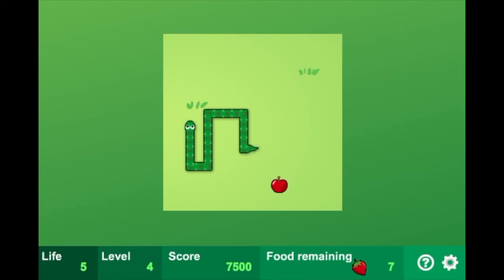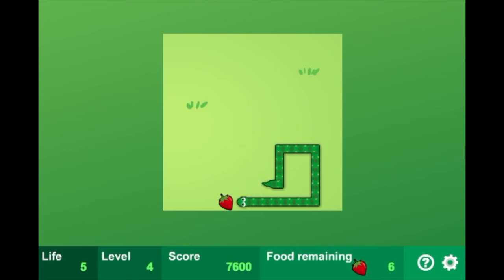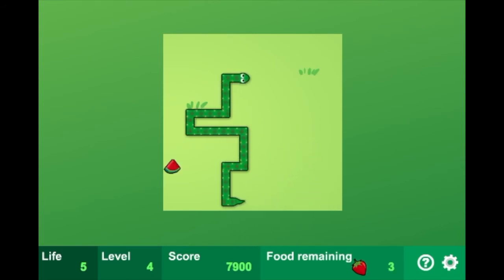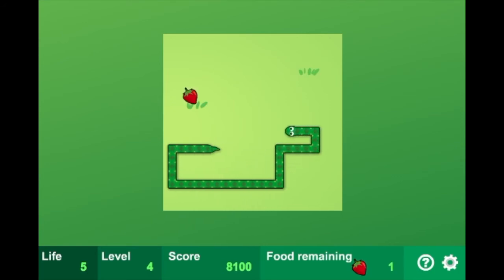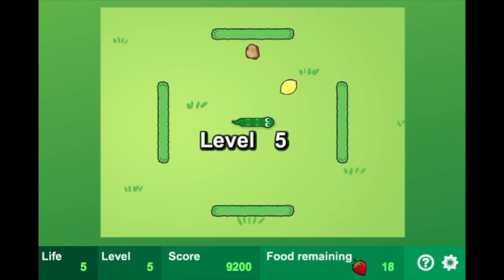Doing well so far. Seven fruit left. Halfway there. I'm worried about coming out the other wall. Oh, come on — just get those other three. Please, get the watermelon. No, no, no, no, no! Get the other one — just get it. Phew! There we go.